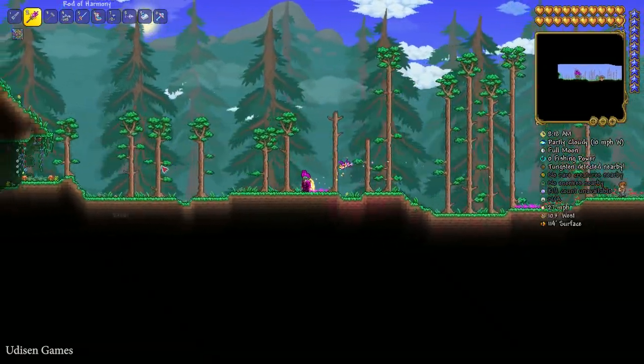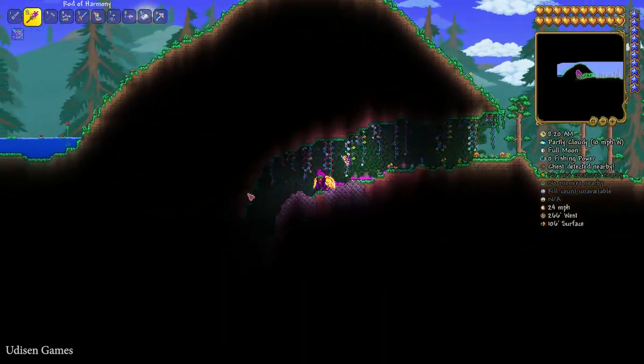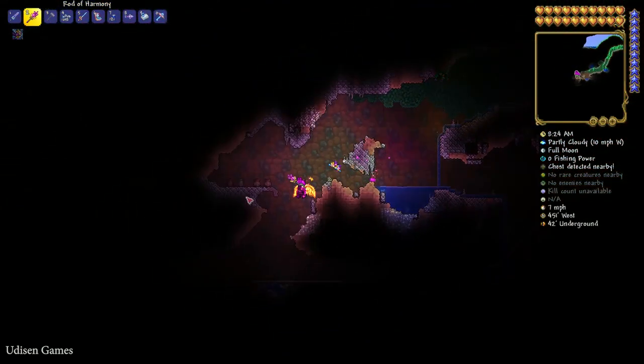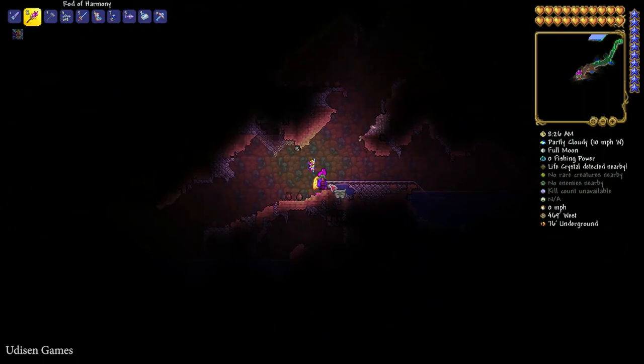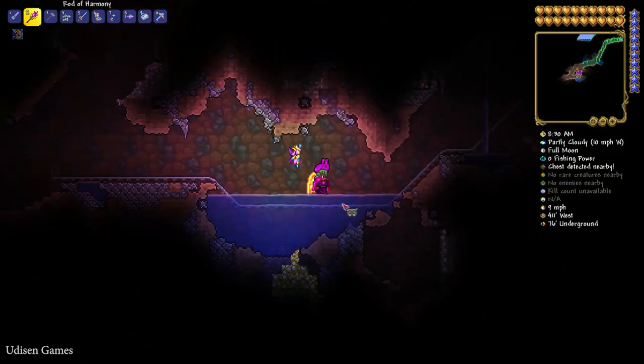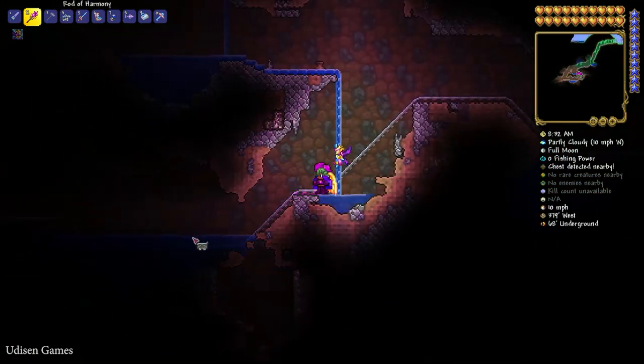When you enter the world, go all the way to the left. Find and go inside this cave, go to the bottom left corner. Before you get there, you find the beginning of a railroad system. Now count the swimming pool — or water pool. Water pool number one.